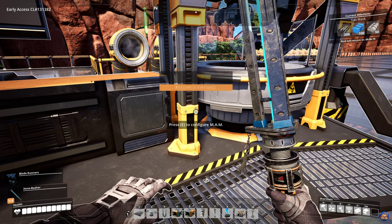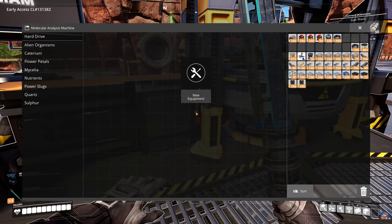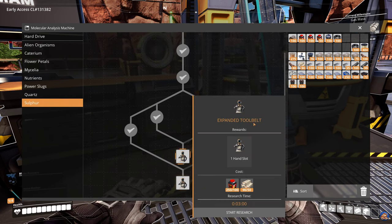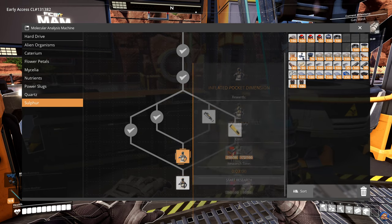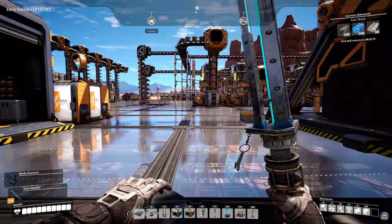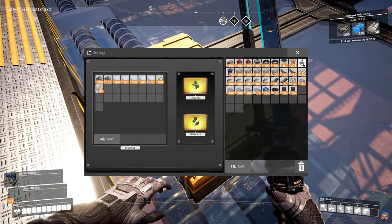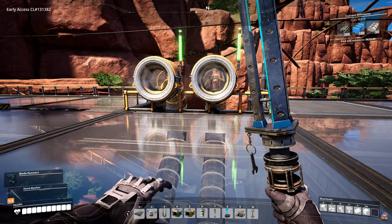The Nobilisk detonator research is done — we can now make one. We can also take the expanded tool belt, giving us one extra hand slot. I'll take the inventory slots first and then the hand slot. I can put the gunpowder in here and then head back.